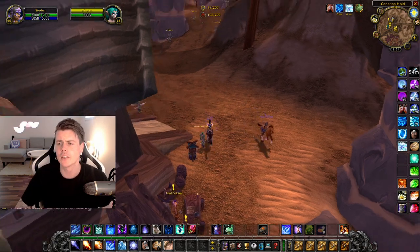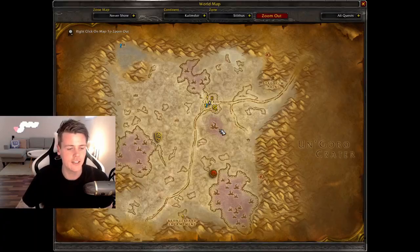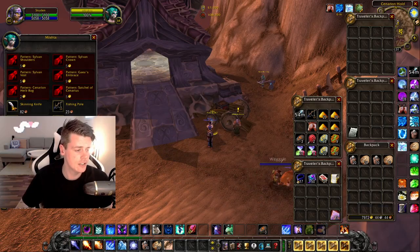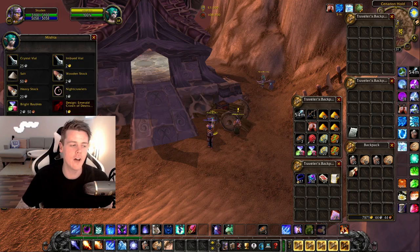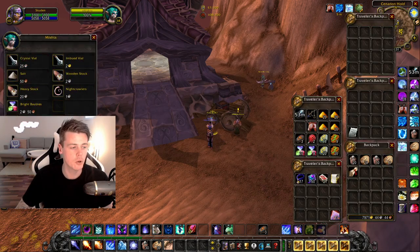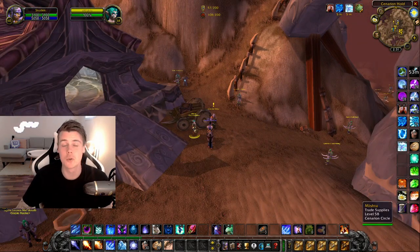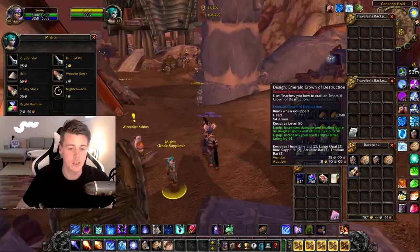I'm going to show you an example of one I've been doing really well with — it's from Mishta in the Salerus, a neutral vendor. She sells the Emerald Crown of Destruction. When you buy this one it's not like a five-hour long cooldown; it respawns relatively fast. I purchased one, threw it up on the auction house, and it sold within like five minutes. Then I went back and it was already available again — only a couple of minutes to respawn before you can buy it again.